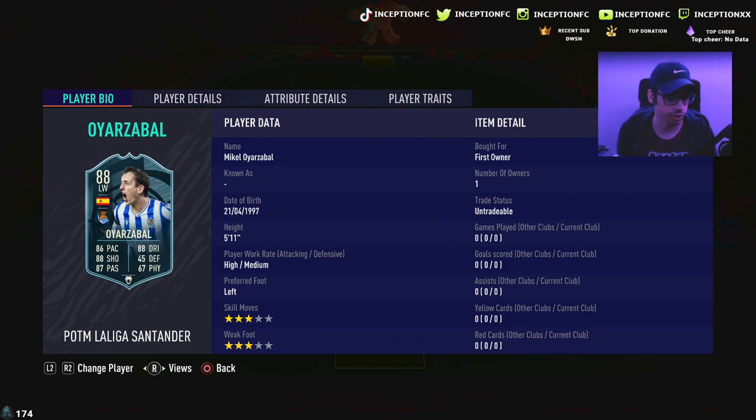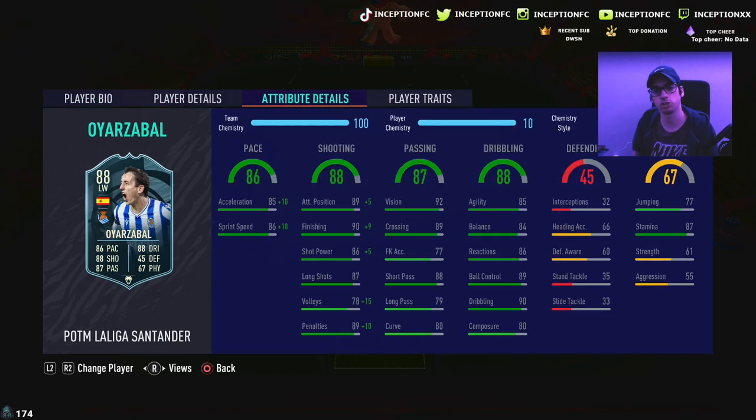That's a card that is 5'11 with high/medium work rates, left-footed, three-star skills with a three-star weak foot. In regards to his in-game abilities, he's got 85 acceleration with 86 pace, which is great if you want to give him the engine chemistry style or the hunter chemistry style.